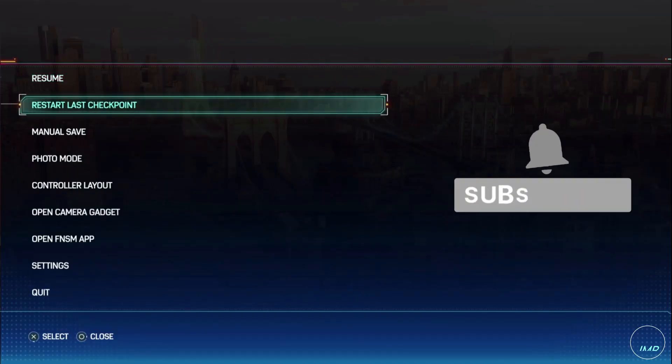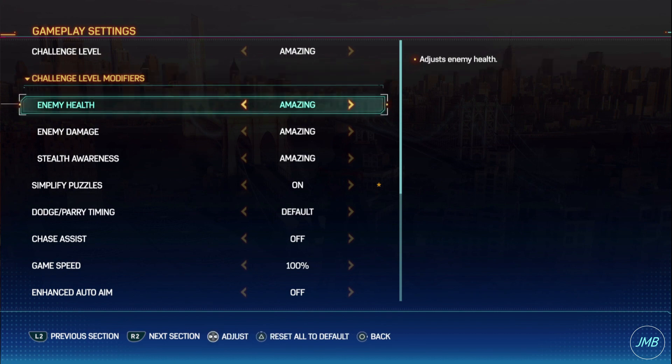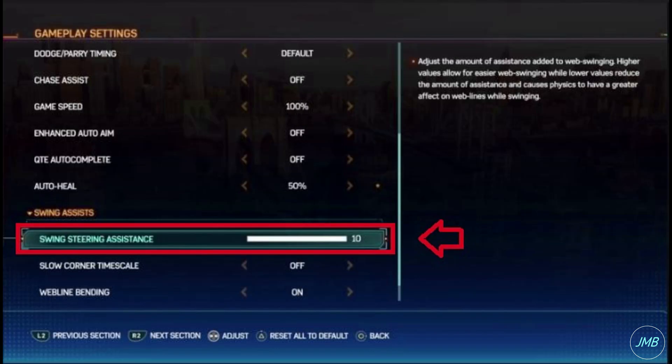Press pause and scroll down to settings. In settings, select gameplay and scroll down to swing steering assistance. At 10 you have the maximum assistance, and at 0 it has more of a realistic Spider-Man swing.